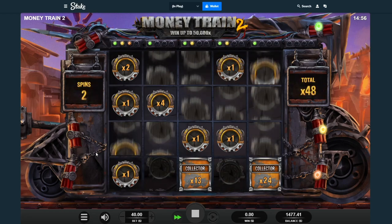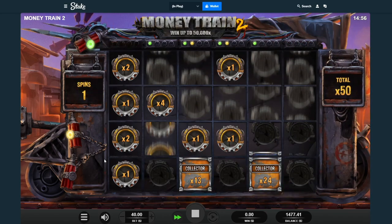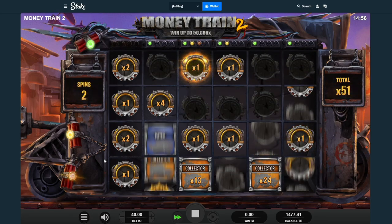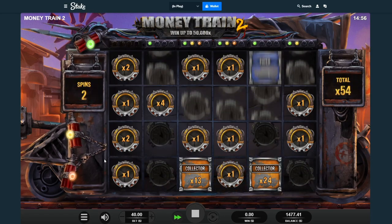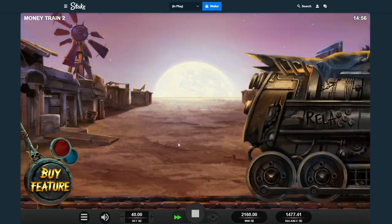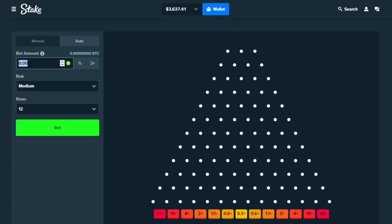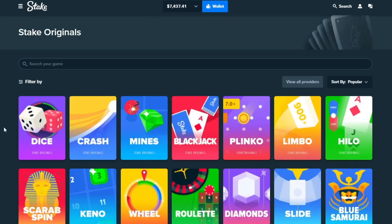I want to get a collector pair on a setup like this so bad - I know it won't happen but if you do... All right, we're gonna go to Plinko with the rest because Money Train just ain't having it. To be fair Money Train did better than I thought. If we smack something right here on Plinko I'll go do a bigger buy, but if we don't smack anything then we're not.